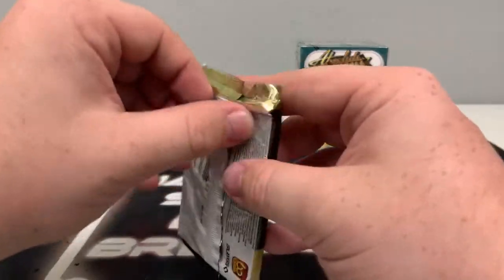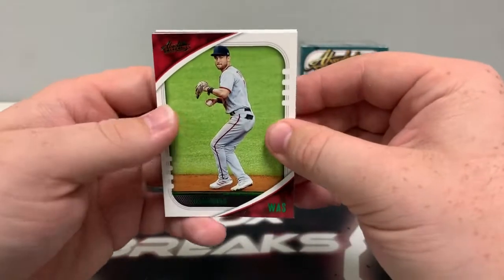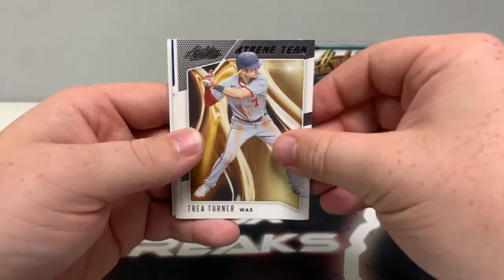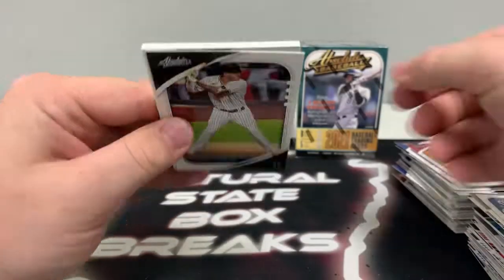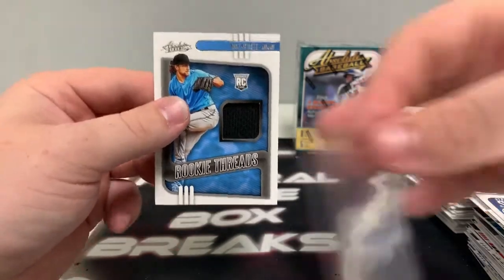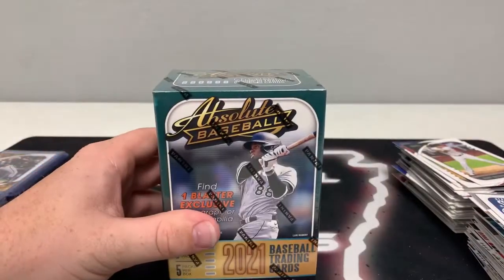Now our thick pack — we've got another mem card. We start with a green Trey Turner, a green icons of Cal Ripken, a base extreme team Trey Turner, a base statistically speaking of Shane Bieber, Roy Campanella, and behind JT Realmuto is Manny Machado. And the mem card is a base rookie threads of Nick Niedert for the Miami Marlins — that's the black patch. Our first unnumbered mem card. We'll set that to the side. And it's time for blaster number five.